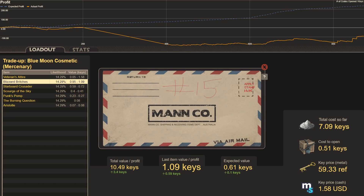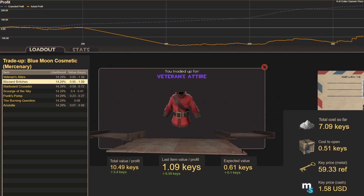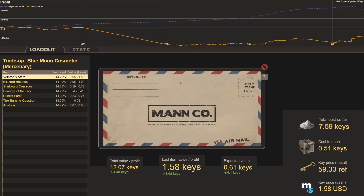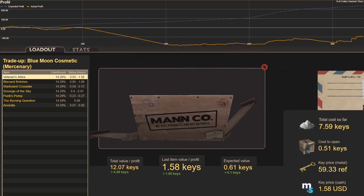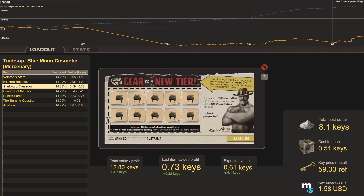Trade-up fifteen: another Veteran's Attire. If any of these look interesting, feel free to trade with one of my bots or do these trade-ups yourself. With cost to open at 0.51 keys and expected value at 0.61, there's a lot of wiggle room. Trade-up sixteen, more Head Hedges: another Starboard Crusader, a little bit of profit.